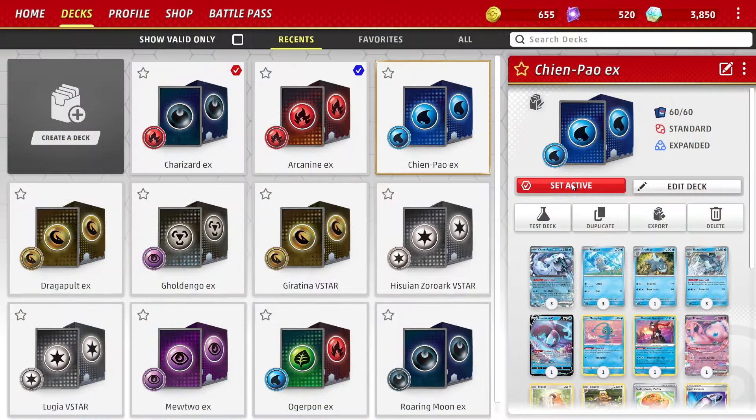Every player in TCG Live gets eight free decks by default until March 2025: Charizard EX, Chenpao EX, GoldenGo EX, Giratina V-Star, Zorark V-Star, Lugia V-Star, Mewtwo EX, and Roaring Moony EX. Plus, new players get that Arcanine EX deck from the tutorial for free as well. Additionally, you receive two free decks on the Battle Pass, which changes every two to three months when a new set is released.